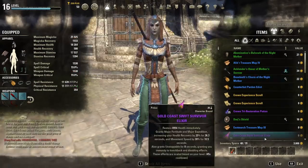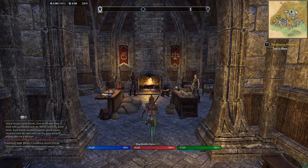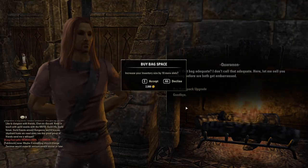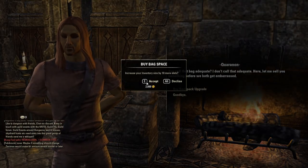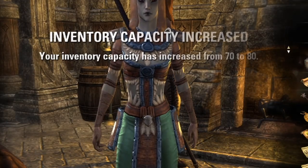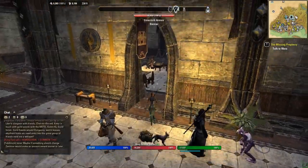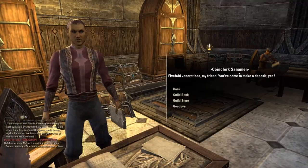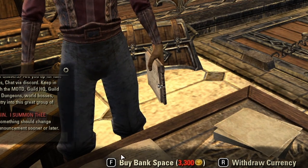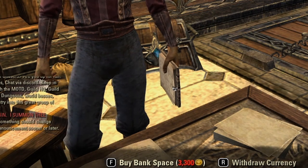Buy bag and bank space. Besides mount speed, inventory size is the other big headache when starting a character. You can get more space from a specialty merchant — there are some in the starter cities of Vulkhel Guard, near the bank in Daggerfall, and in Davon's Watch in the market district for Ebonheart Pact. Buying bag space is one of the first things I do, because inventory management early game is a pain when you're picking up everything, and it's even more important if you don't have the crafting bag from ESO Plus.